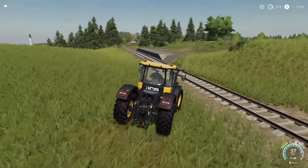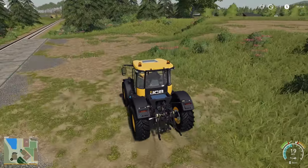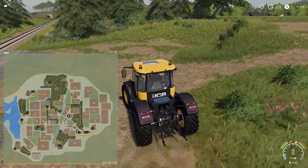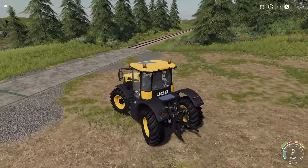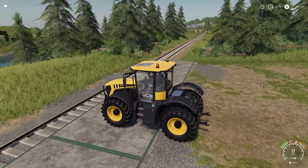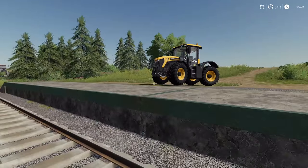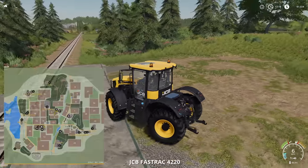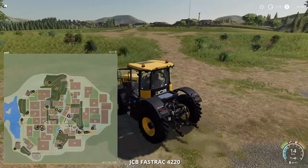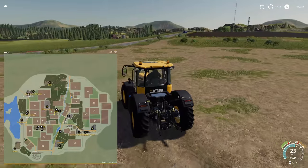If you've got stuff to load onto the train, this is where you do it right here - beside field 21, just south of field 20. Bring your stuff here, bring your train, load up what you need onto the train. It's a pretty high loading platform and it's done very, very well. Those are your sell points and a couple of points of interest.